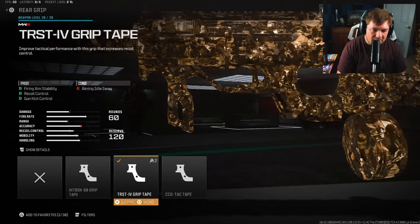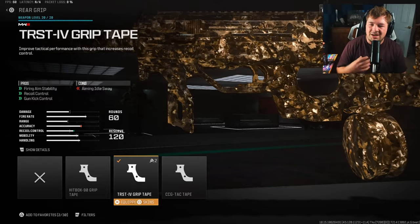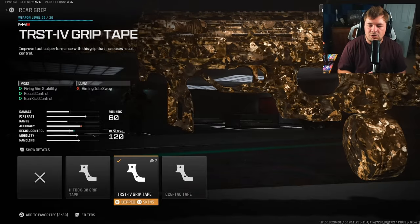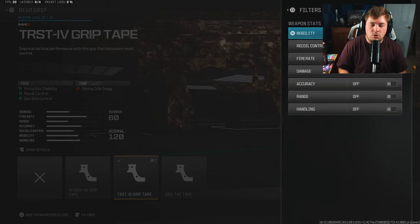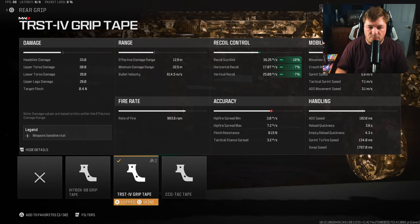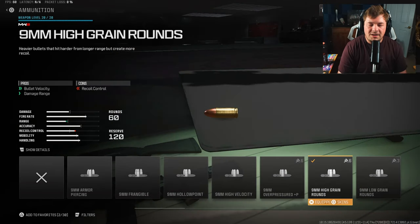For my rear grip I have the TR-Stiv Grip Tape for fire aiming stability, recoil control, and gun kick control. With the fast fire rate, attachments like this are 100% necessary to make it easier to take long-range fights. You're gaining 10% to gun kick and 7% to horizontal and vertical recoil control, and it plays a big part in taking medium-range fights with this weapon.